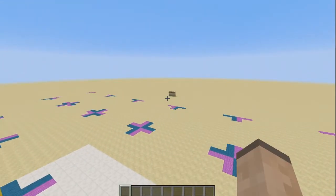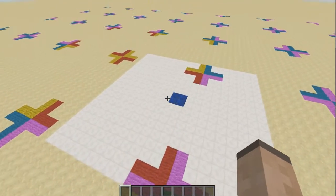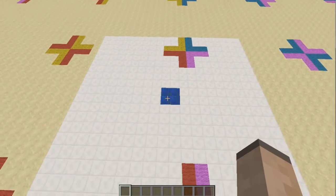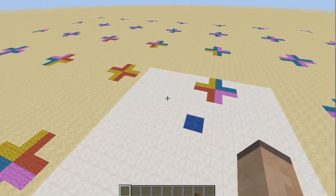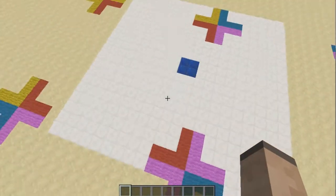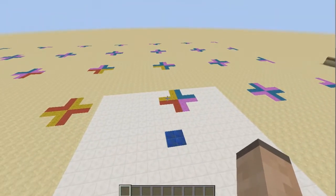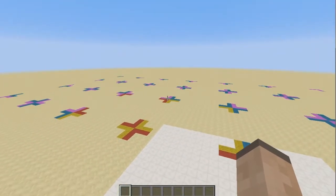I'll explain the viewer participation and what all this thing is on the floor. To begin with, this is the world spawn point, directly in the middle of these four lapis blocks. With the world spawn point I can do two things: one is identify the area that the players will spawn in, which is the big white quartz area, and the second is to identify where the spawn chunks are, which is all of this cyan and magenta wall.